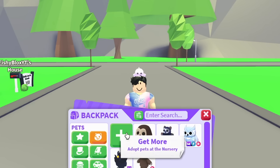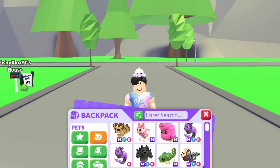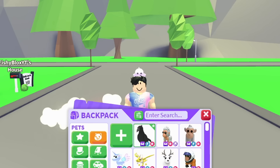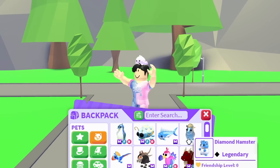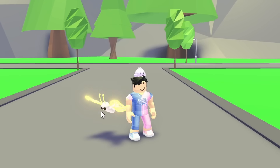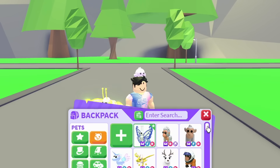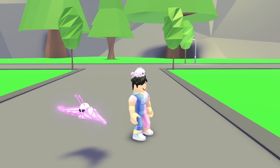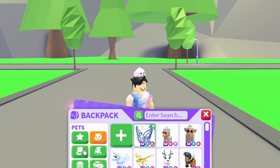For my third pet, I feel like I should go with something really hard to find nowadays. I'm thinking either a Crow or maybe a rare egg like a Safari Egg or Jungle Egg. Actually, I think the third pet slot I'm gonna do the Mega Diamond Butterfly — these are very hard to come by in mega neon. So that would be the perfect three-pet combo for slots one, two, and three.